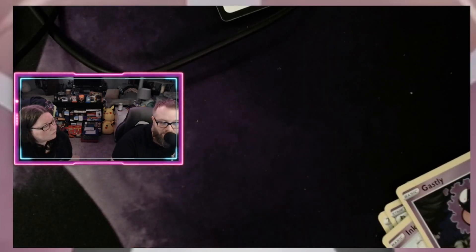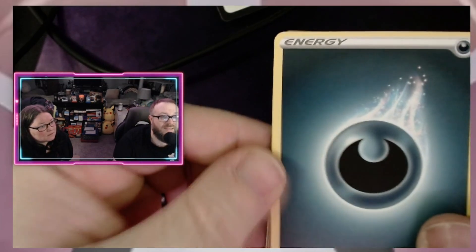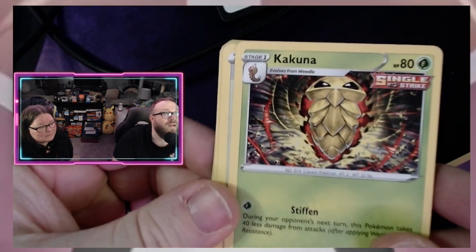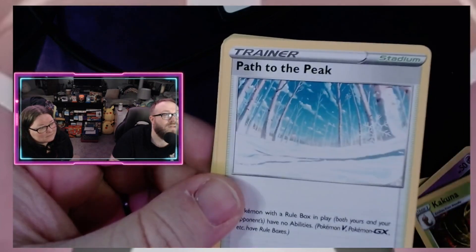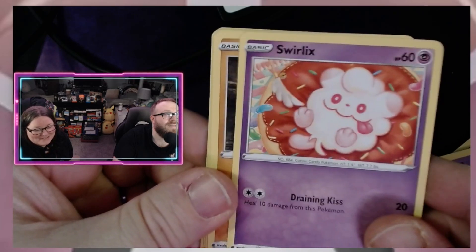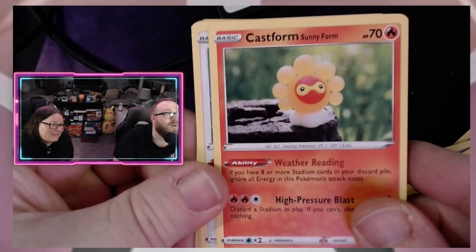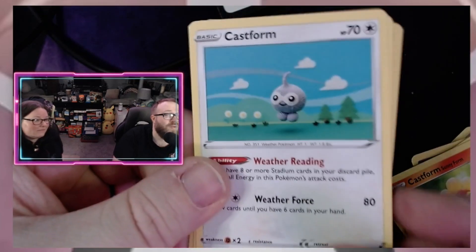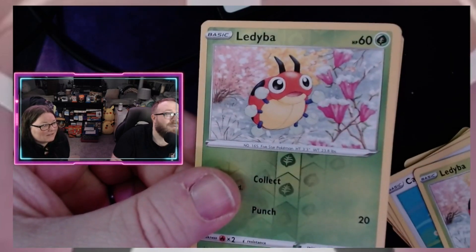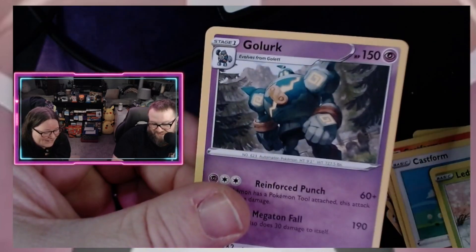Last one of the video! Code — mainly says water, icy, electricity. It's dark! A Kakuna — a really cool looking one — a Path to the Peak, a Hatterene, a Swirlix, a Yamask, a Castform Sunny Form, a Castform, a Ledyba, a reverse holo Ledyba, and a Golurk.